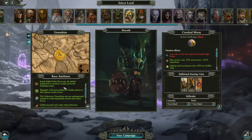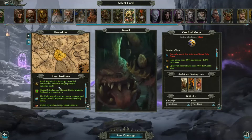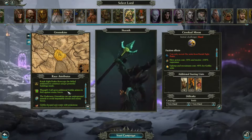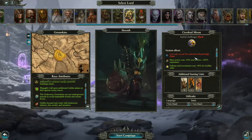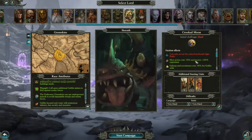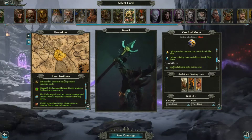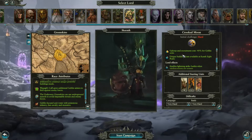Race attributes for Skarsnik: Karak Eight Peaks reoccupied by the fable settlement to construct unique, powerful buildings. The Underway ability and a Goblin-focused unit roster. Hero action costs 50% less and heroes receive plus 100% experience — nice for the heroes. Upkeep and recruitment costs minus 40% for goblin units — that's going to be very useful since I'm not going to get a huge amount of income. Unique building chain available at Karak Eight Peaks. Enables lightning strike battles when reinforcements are present. Charge bonus for night goblin squighopper units in the Lord's Army.